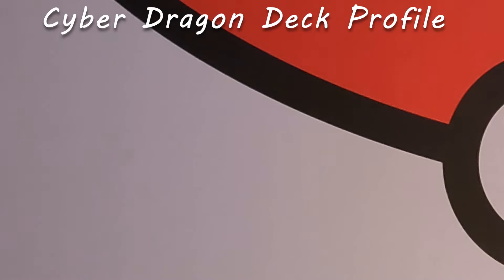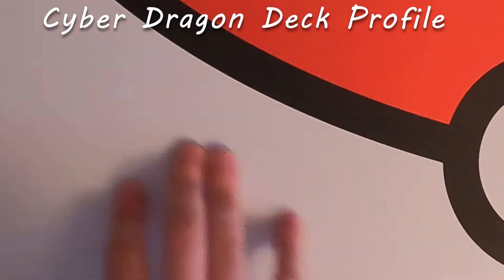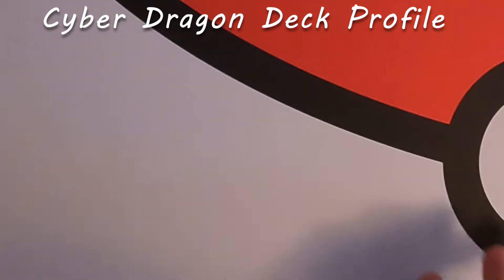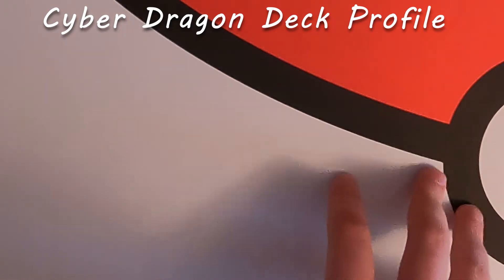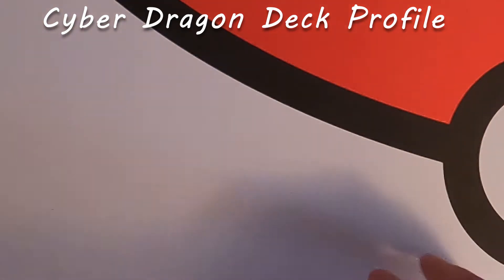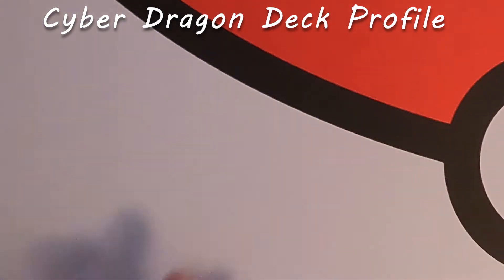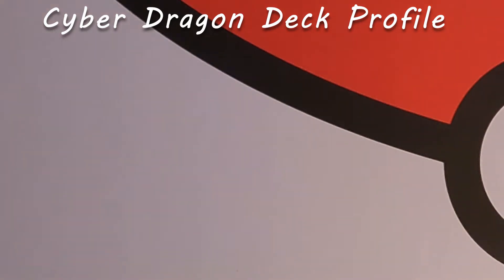Here we go — the first deck list: Cyber Dragons, one of my favorite archetypes, a really fun and easy combo deck to learn. Note the Pokemon playmat — this is the only playmat they sell at Walmart. I'm working on getting some of my own art posted at Ink Gaming, so keep your eyes out for that. I'm working with some collaborators to hopefully get some really cool art out there. In the meantime, check out the affiliate link for Ink Gaming below to get playmats.